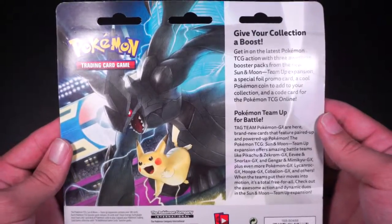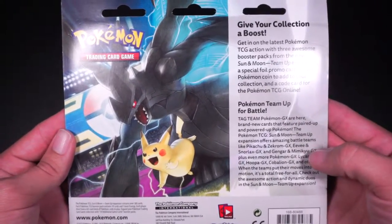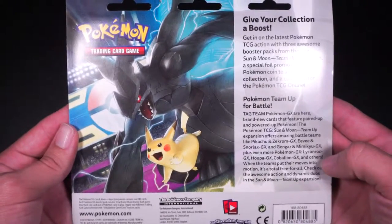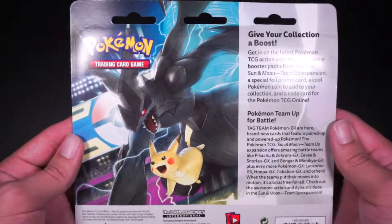Here is what the back looks like. It gives you a hint at some of the Pokémon you'll see in here. You have a Pikachu and Zekrom GX Team Up card, Eevee and Snorlax, Gengar and Mimikyu, then you also have Lycanroc, Hoopa, Cobalion, and many others. So without further ado, let's get started.